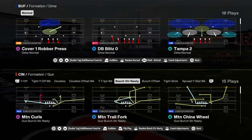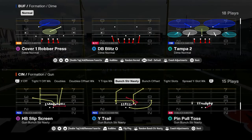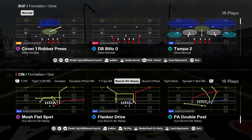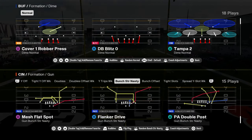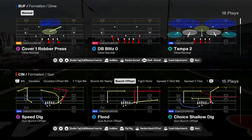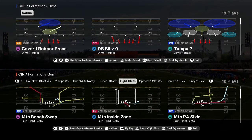That's a really good three formation combination to have. You have bunch strong nasty with some unique plays and some good staple plays like wide trail, mesh flat spot, and PA double post — kind of a unique play here. You have bunch offset with flood, speed dig, smash return, verts, PA dig fork — really good there.